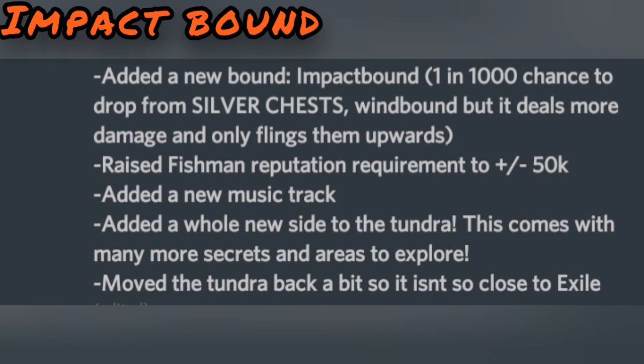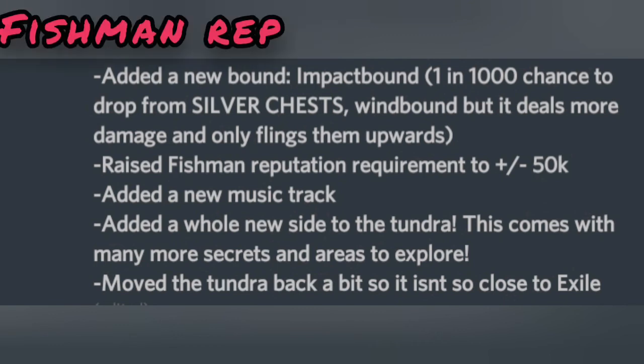The Impact Bound is also a chest-bound but drops from silver chests, which cannot be found on the Tundra Island. In my next video I will talk about all the chests. This bound flings enemies upward and deals damage, whereas the regular bound only flings them sideways and does not deal damage. It can be found anywhere on the map except the Tundra Island.